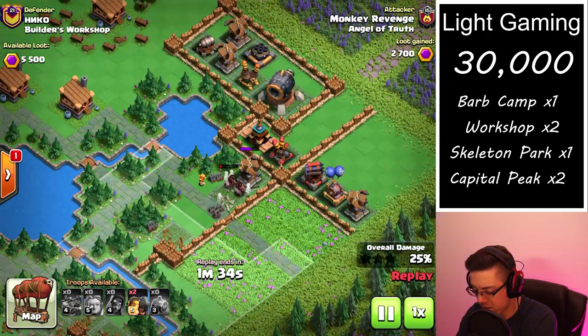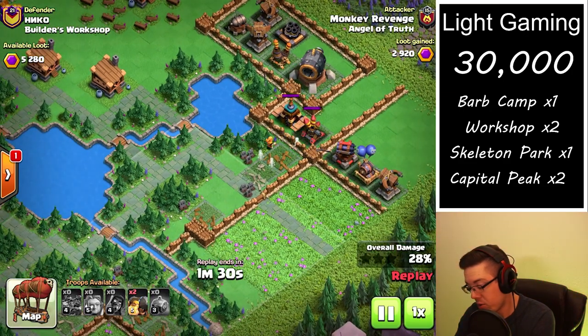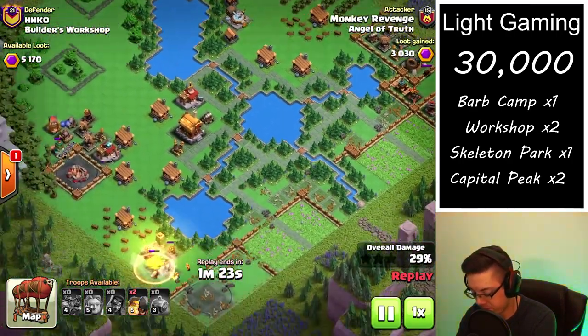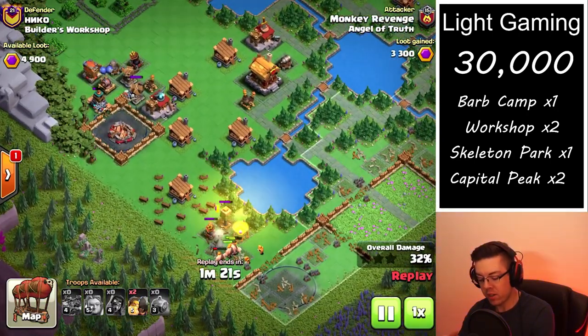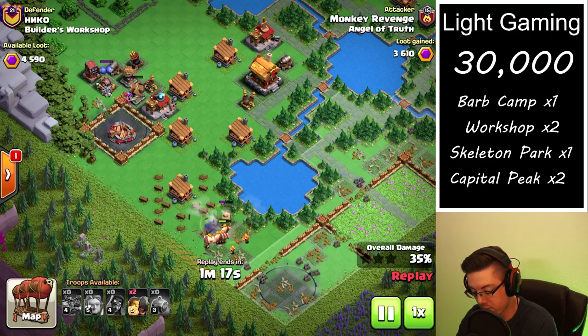We can see the Hogs — even with no Heal spell — were able to get pretty much where they would get to anyway with a Heal spell for the one-shot strategy. So, not bad. Sort of a little bit of a hybrid: the classic Graveyard placements, but then bringing in some Hogs to clear out that portion of the base instead of extra Giants and Wizards.